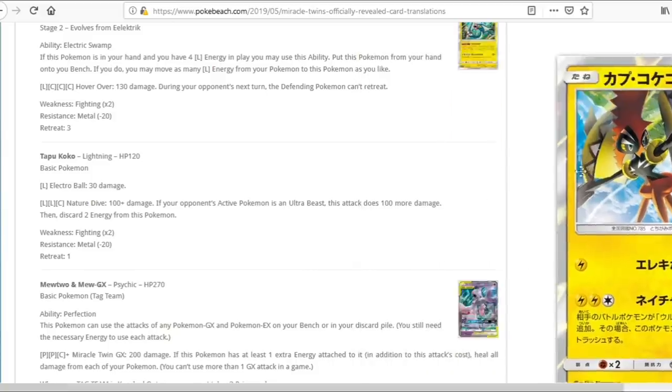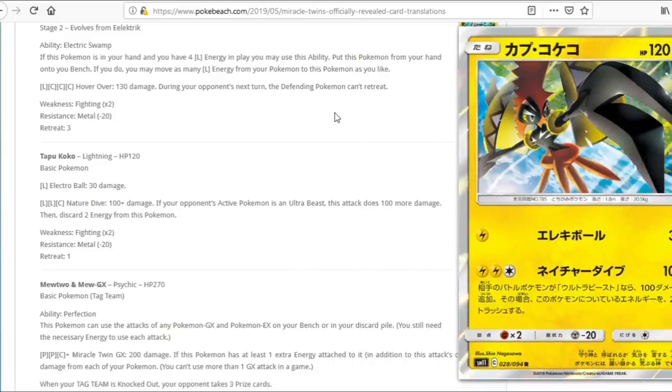We have Baby Koko. Its first attack Electro Ball does 30 for one Lightning — pretty good since we have Electro Powers. Its main attack costs Lightning, Lightning, Colorless for 100, plus 100 more if your opponent's active is an Ultra Beast, then discards two energy. Very specific attack. Similar to Raikou from Shining Legends which hasn't seen much play. We can probably knock out whatever Ultra Beast our opponent has with Electro Powers, but not sure this is good enough to find space in decks. An okay card, just not sure it's good enough.